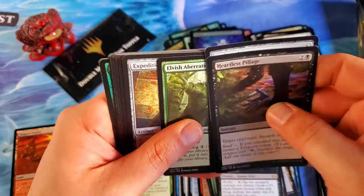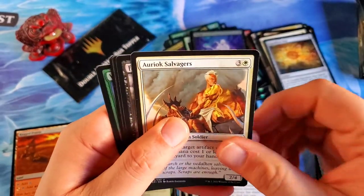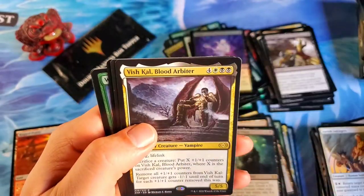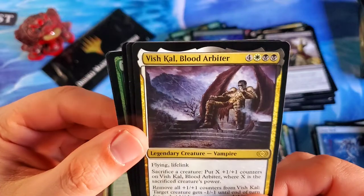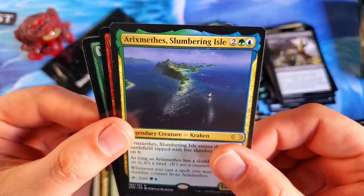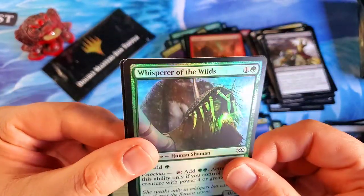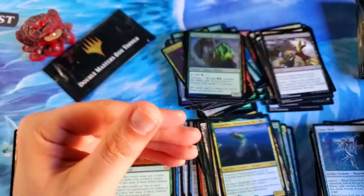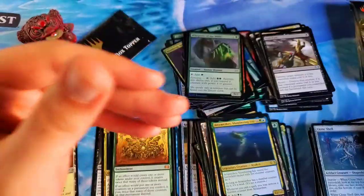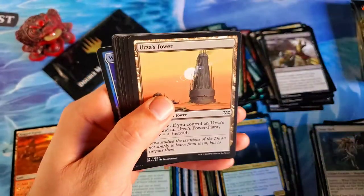Doubling Season — that's a great mythic pull. Hopefully the best is still to come — maybe there's a mana crypt sitting here. Another Expedition Map, and the value in the common and uncommon slot is just insane. There's a Fatal Push. Vish Kal, Blood Arbiter — very cool legendary creature, very nice. The Slumbering Isle, very cool card. Followed by a foil Braids, and then a foil Whisperer of the Wilds. Just five packs left in this first box.